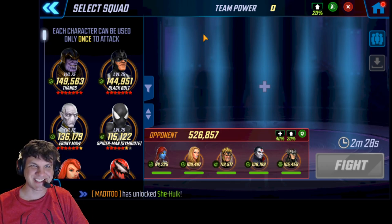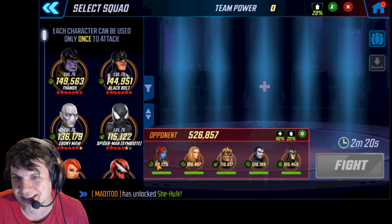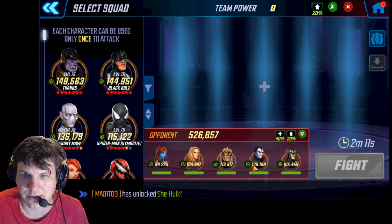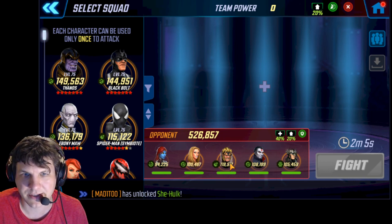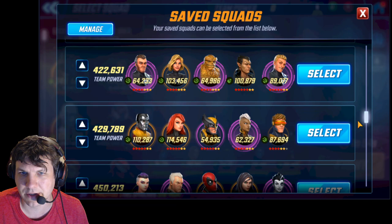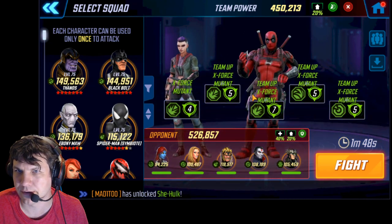Alright, check this out - 526 Marauders team. With the ISO8s we have: barrier fortifier on Strife, health on Sinister and Emma, and then I think that's the raider on Sabertooth and skirmisher on Mystique. Since this is reactor mode we've got defense up on them, so I'm thinking X-Force is the way to go at 450. Let's try this punch up and see how it goes.